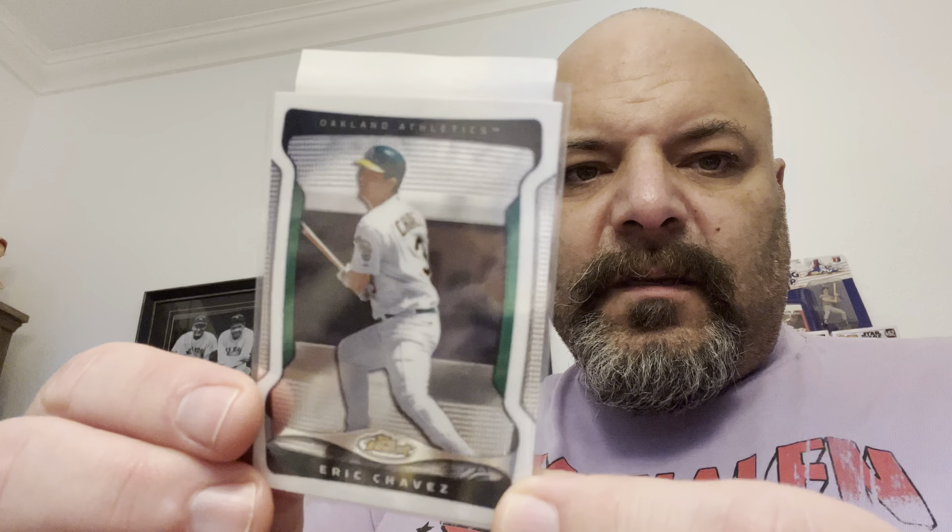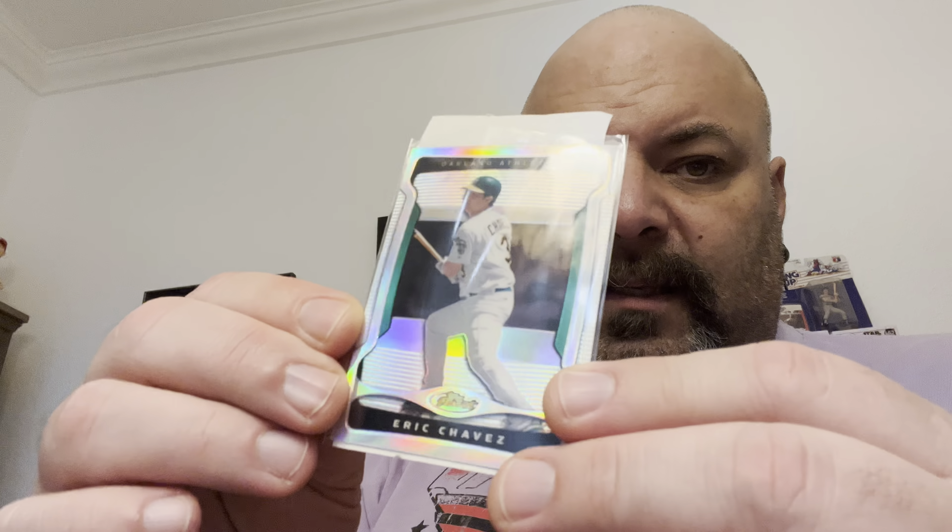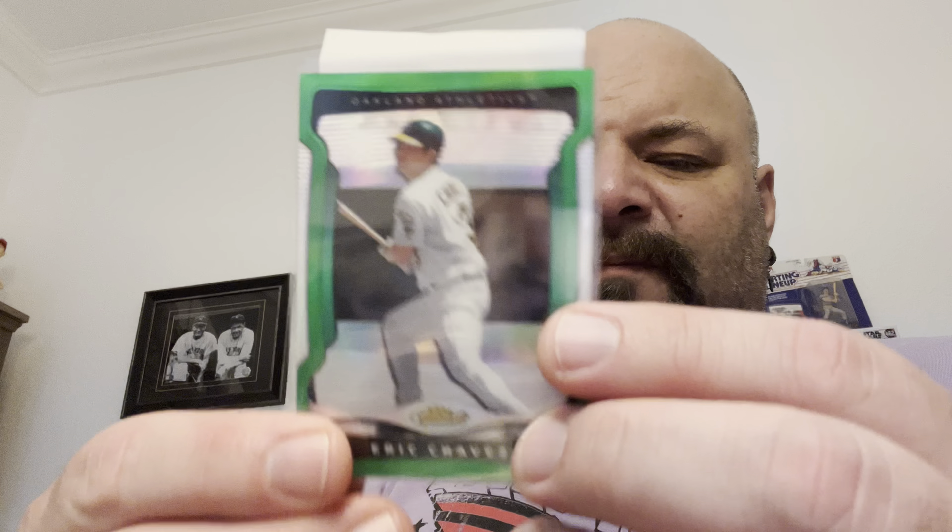A little run of 2009 Topps Finest: the base — it's all about the base — the Refractor, the Blue numbered out of 399, and my favorite, the Green numbered out of 99. Then some Topps Heritage: the 2001 first-year Heritage with Eric Chavez, and a 2013 Topps Heritage High Number showing Eric on the Diamondbacks. The 2022 Heritage will use the 1973 design — it's pretty popular especially for set builders.